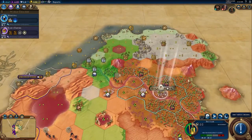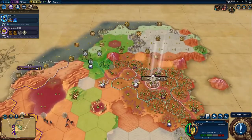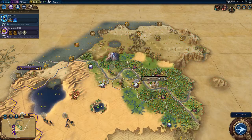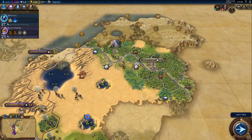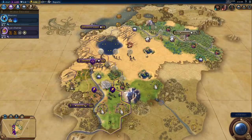Do I want to settle here? It's one, two, three, four, five. Yeah, I think I do actually. One, two, three. Yeah, that'll be all right.